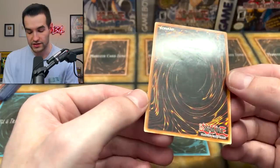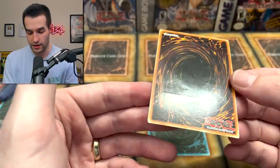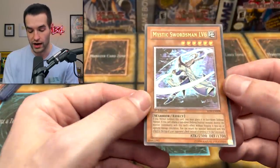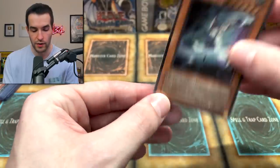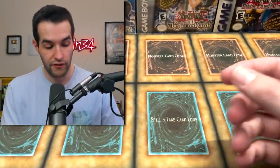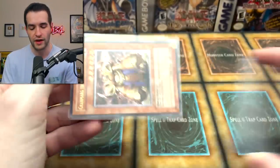Mystic Swordsman Level Six from Rise of Destiny - this is an ultra-ulti. You can see all the way through it, which is pretty normal for a lot of these ultis. It wouldn't grade great because of that, but very nice card. There are a little bit of corner issues maybe, but overall pretty solid.